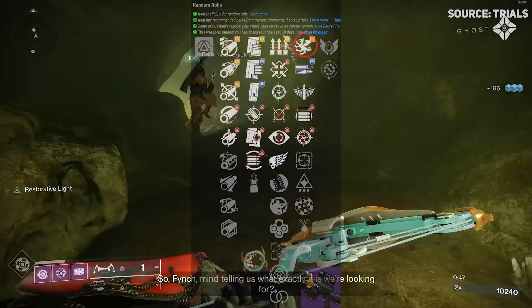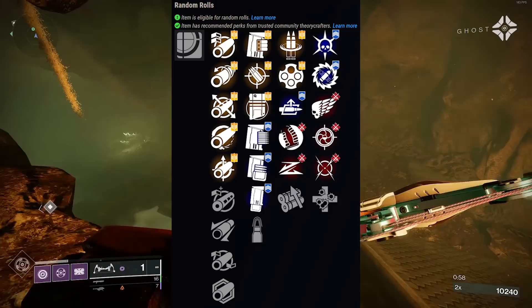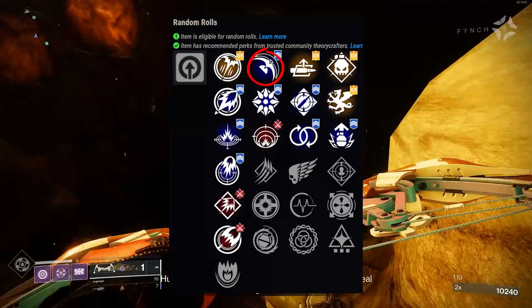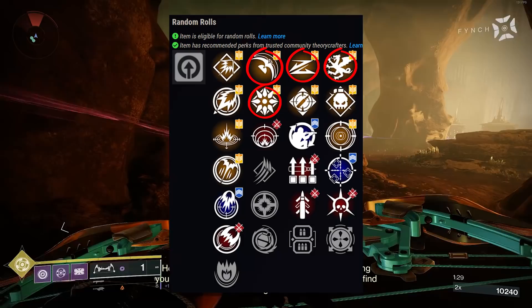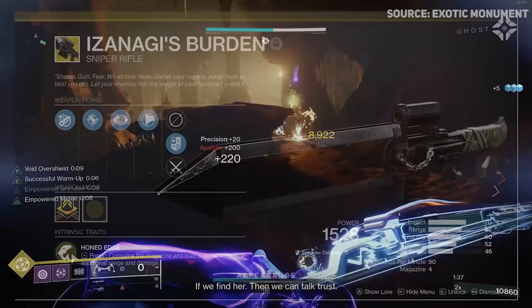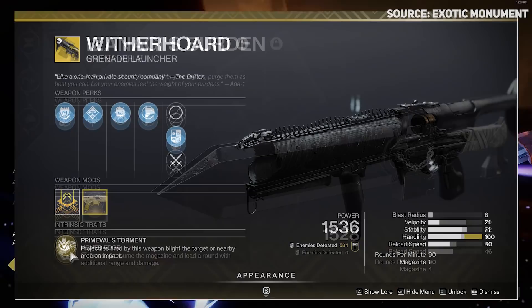Always consider Arbalest if we have to deal with Barrier Champions - that's the weapon for them. Heritage, the slug shotgun, has great combinations including Reconstruction. For grenade launchers, Pardon Our Dust from Dares of Eternity can roll with Blinding Grenades or spike grenades with Vorpal and Auto Loading Holster. Ignition Code has Slide Shot and Danger Zone together which extends the blind radius. For exotic kinetic options, Izanagi's Burden is still one of the hardest hitting weapons - pair it with a Lasting Impression rocket for boss damage.